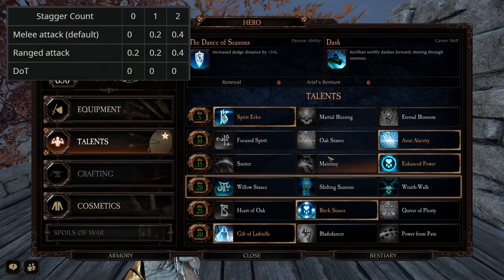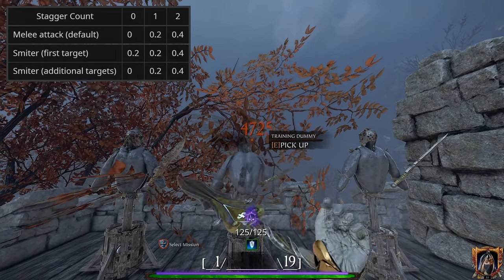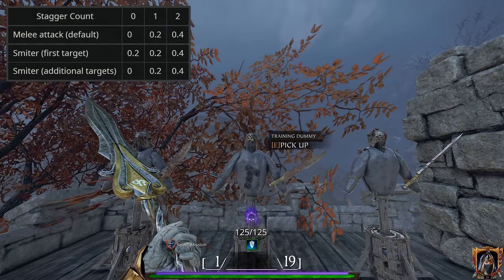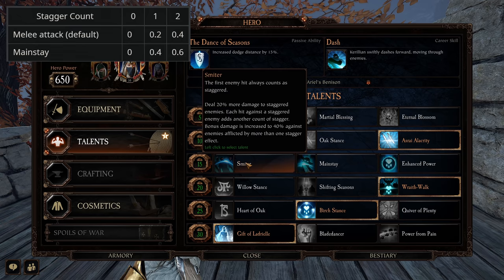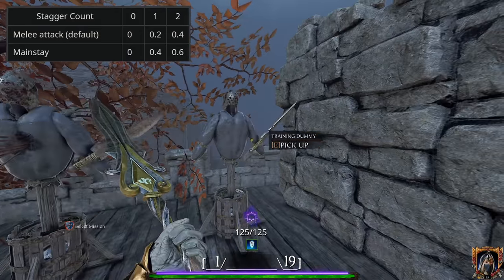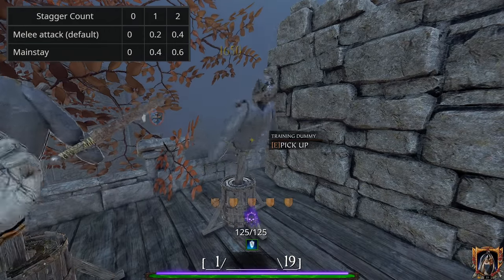I should also mention that damage over time effects neither adds to the Stagger Count nor benefits from it. But let's move on to melee damage, and more specifically to the talent Smiter. The first target your weapon encounters has an identical damage buff profile as it relates to Stagger Count compared to ranged attacks, whilst any additional targets your weapon hits in the same swing receives an equivalent and identical damage modifier to that of having no Stagger Talents at all. Moving on, we got the talent Mainstay, which works exactly like the default Stagger modifier, except instead of 20% at Stagger Count 1 and 40% at Stagger Count 2, you instead receive 40% at Stagger Count 1 and 60% at Stagger Count 2, with Stagger Count 0 still being 0. And this modifier affects all minions equally, regardless of how many enemies you cleave through.